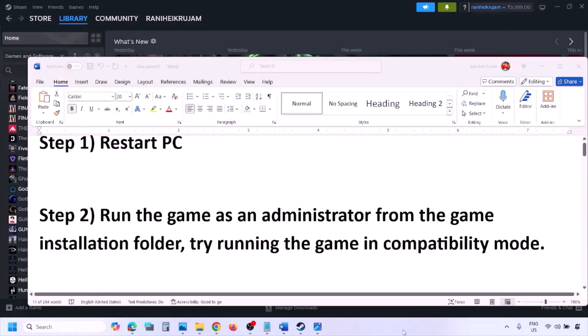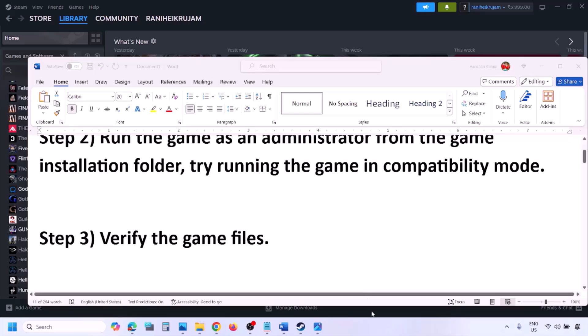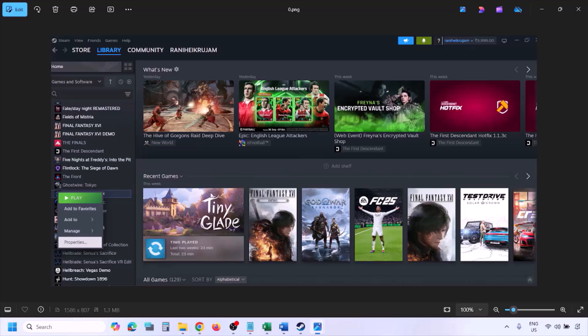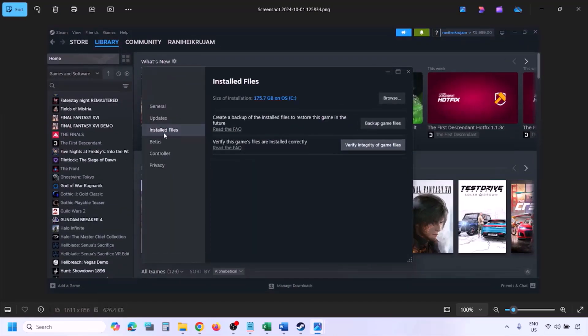The next step is to verify the game files. Go to Steam Library, right-click the game, select Properties, go to the Installed Files tab, and click Verify Integrity of Game Files. Once verification is 100% complete, launch the game and check.